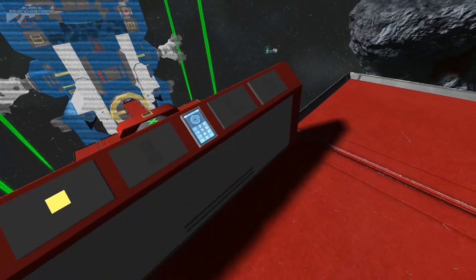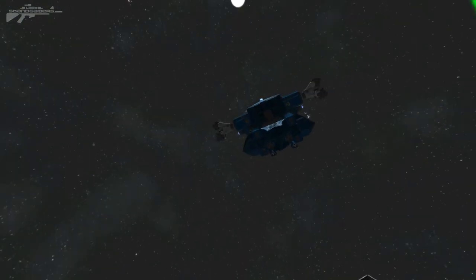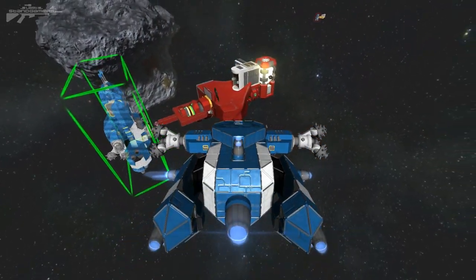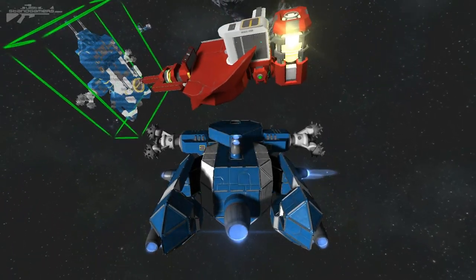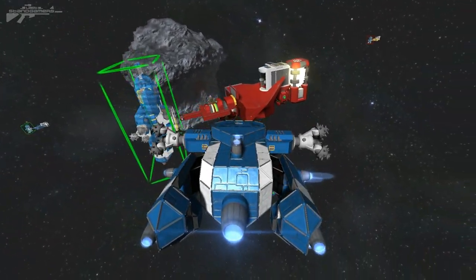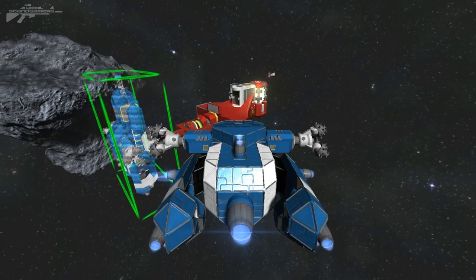Let's test enabling destruction again. Go to info and tick that box, fly back to the ship, fire some rockets — you can see it's now receiving damage, sparking, blocks being destroyed. This is a great feature for stopping base camping and griefing. On a larger server you can set the start area to indestructible and it'll stop griefers from destroying it and causing problems.